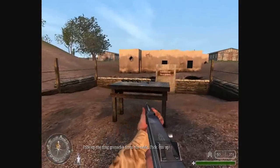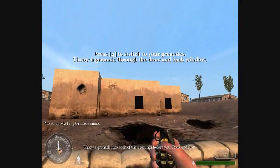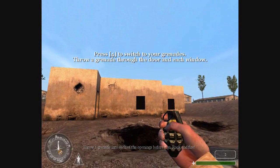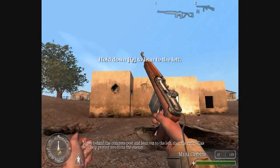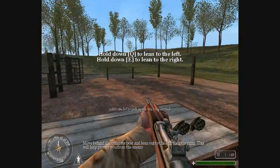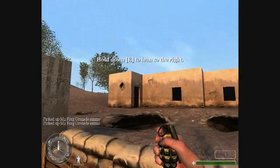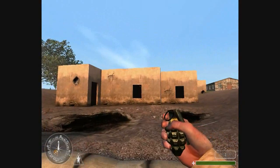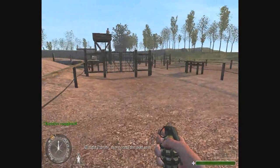Pick up the frag grenades from the table. Throw a grenade into each of the openings before you. Rock and fire! Move behind the concrete post and lean to the left, then the right. This will help protect you from the enemy. All right, private. Move on to the next area.